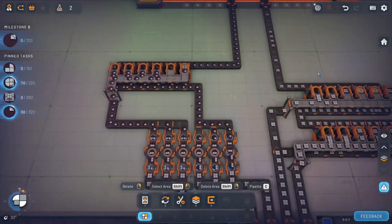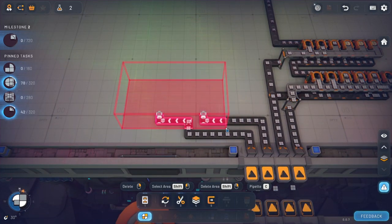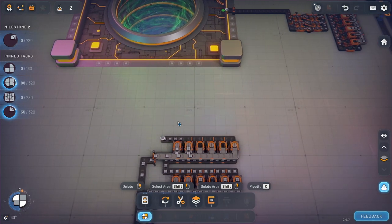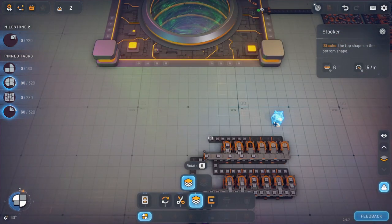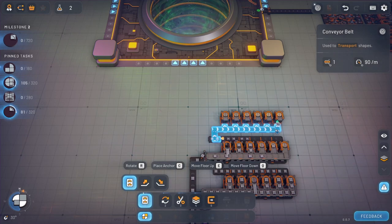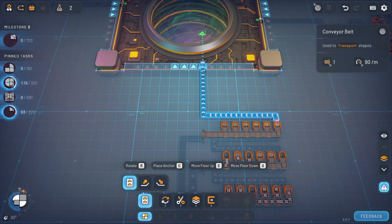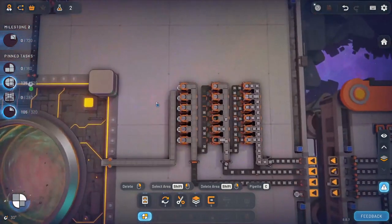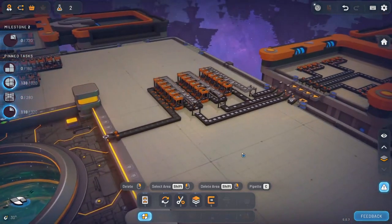Oh okay! So we'll actually get rid of all of these and then we'll do a third row. We need a third row here — these ones can come back and feed in, this one here can come up, and then we should be good to go. That should make our four stack. There we go now we're good — so that's going to be making the four-stack ones.